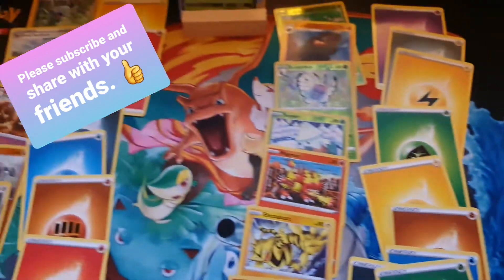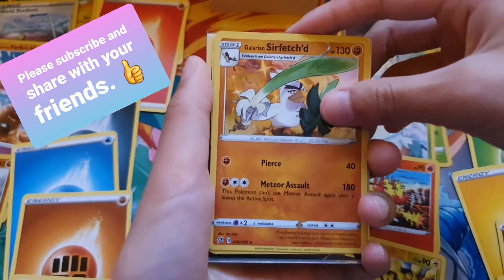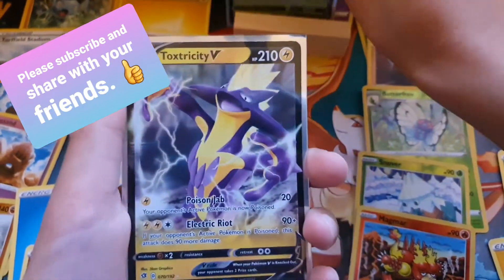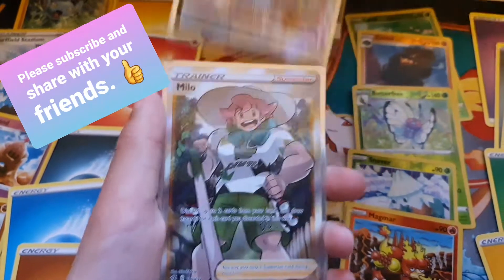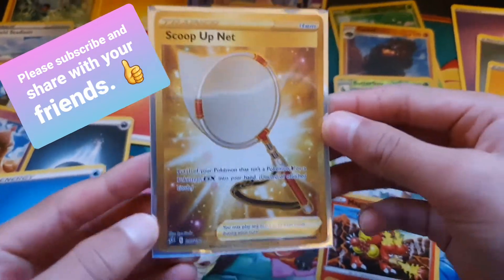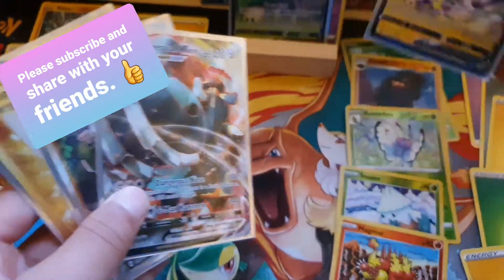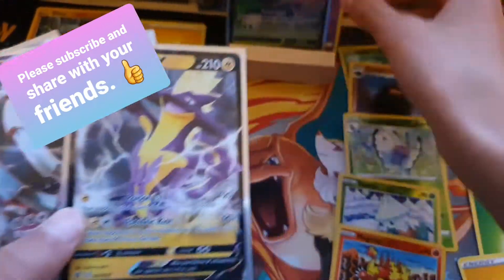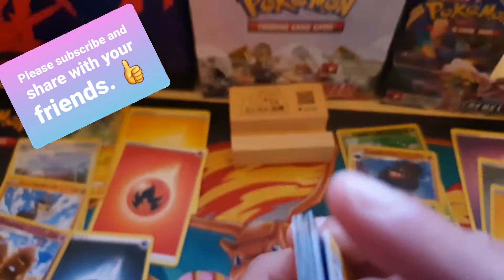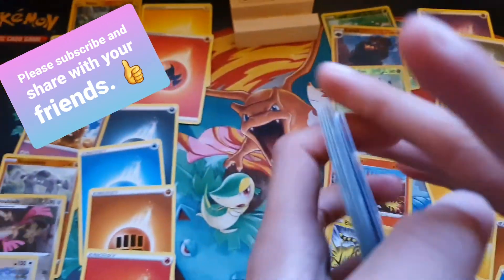Now for our recap of the first half of our booster box: Galarian Sirfetch'd holo, Dragapult holo, Rillaboom V, Toxtricity V, Copperajah VMAX, Milo full art trainer, and a golden secret rare Scoop Up Net — the most obviously best one of all. Thanks for watching guys — if you like this video please subscribe and hit the thumbs up! Tomorrow we'll be showing our second half of the booster box. We also have another box of Sword and Shield which we'll be doing later in the week!